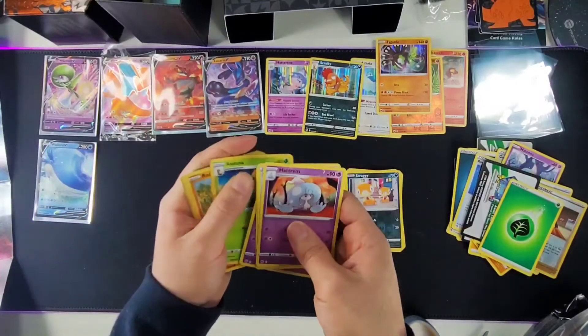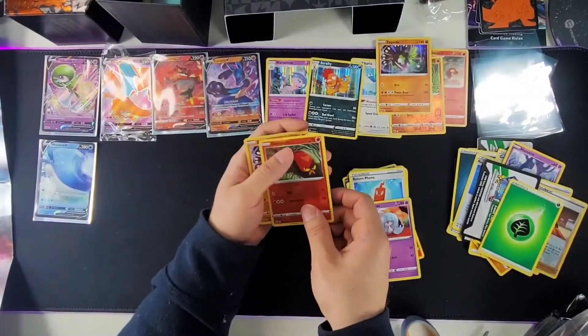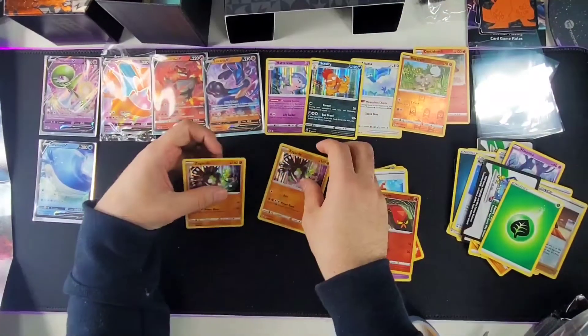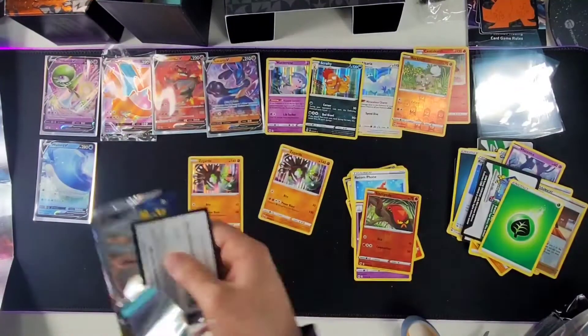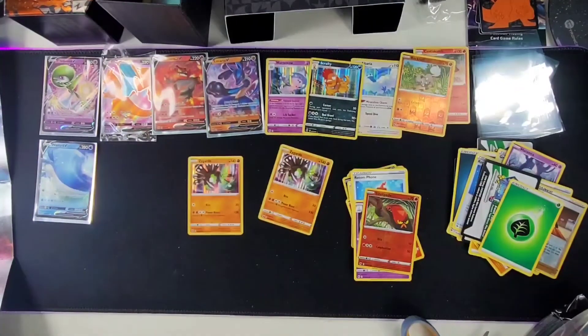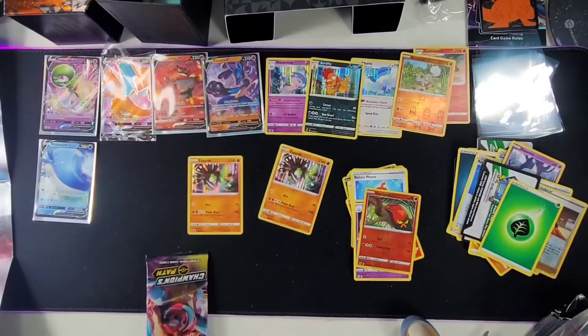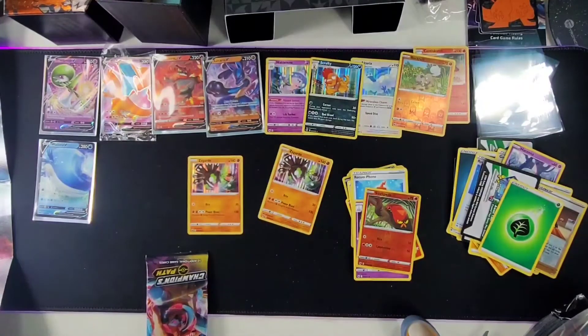It looks like we took an L, boys. I don't think I got anything good in this one. That was basically everything, and if anything here is worth anything, you guys let me know down below. I will be doing more Pokemon unboxings — I probably might, down the line, spend $500 on the XY Evolutions pack. Let's see how that goes. But I'm pretty happy with what I got. I don't think any of these are worth anything.